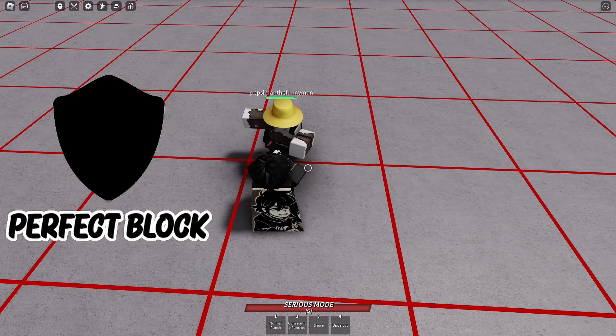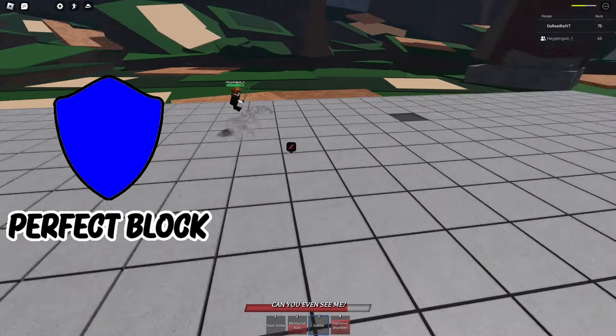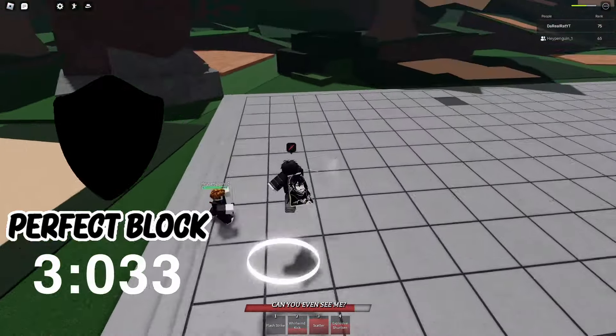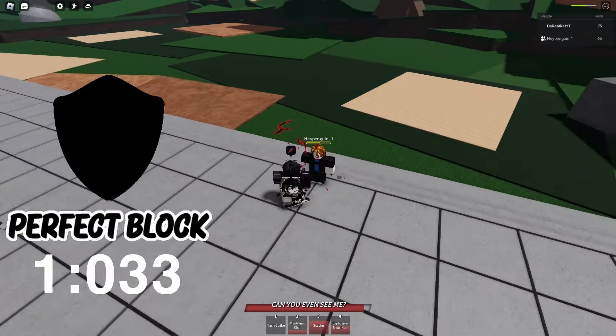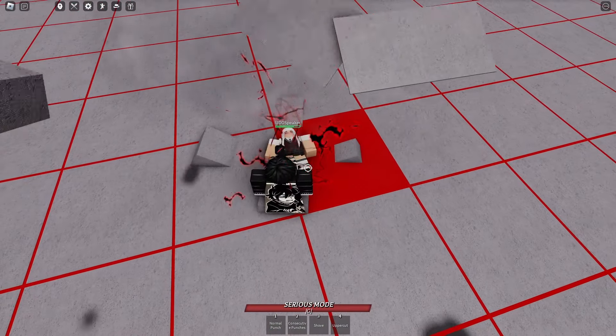When you do a perfect m1, it takes your perfect block. However, in doing so, you start a hidden four-second timer. During this time, if you are hit with another perfect m1, it will instead turn into a black flash. Uppercut and downslam black flashes do exist.